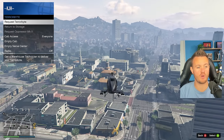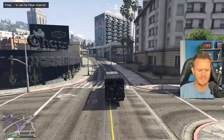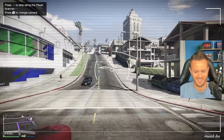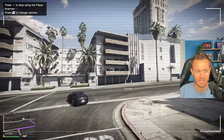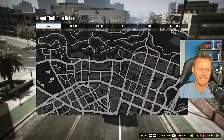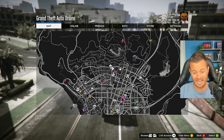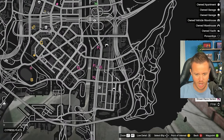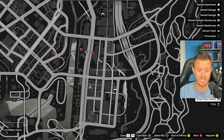The next thing we're going to do is request our Terabyte and set that up right outside where we need to go. I don't know what it is about driving the Terabyte, but it just feels like I'm going light speed. What we actually need to do is figure out which of our warehouses we're going to be using today. I think it's going to be these two down here — they're very close to each other.